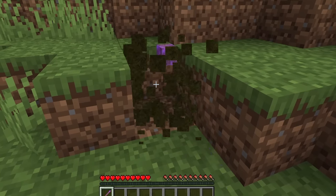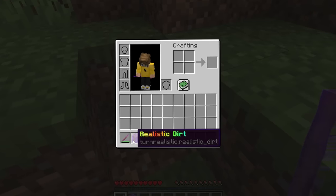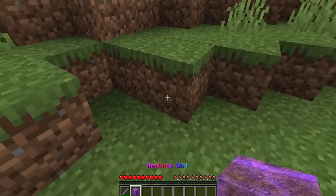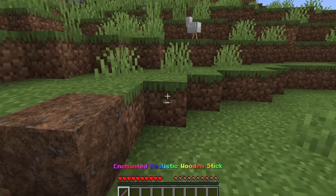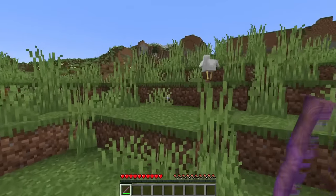Look at that. And if I break it, I get a realistic dirt piece. Just realistic dirt. And if I place this, that's insane. So anything we touch, including mobs — look at this chicken over here.